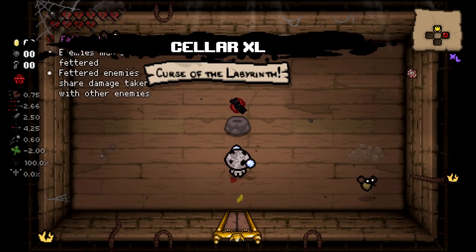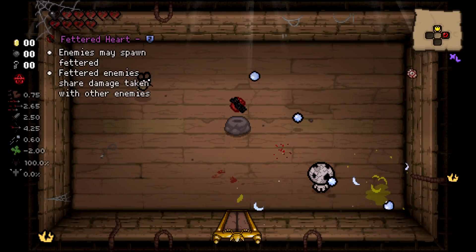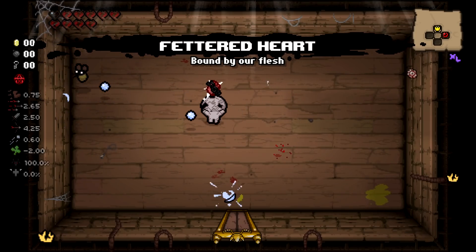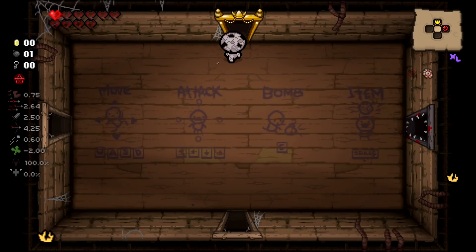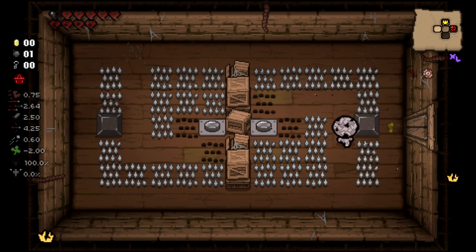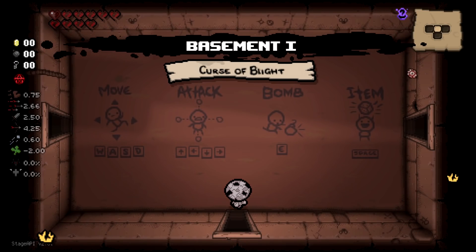Enemies may spawn fettered — fettered enemies take damage shared with other enemies. We'll take that for sure. It's tough when you don't even get the opportunity to get a heart on the first two floors of the game.